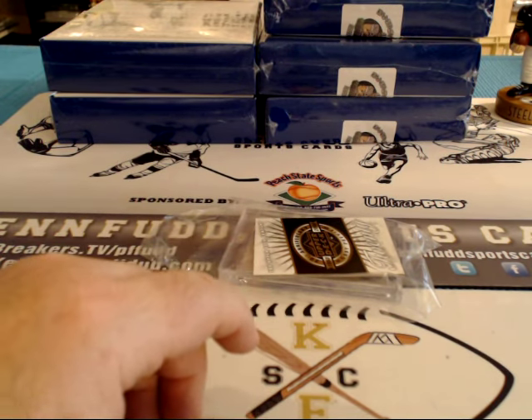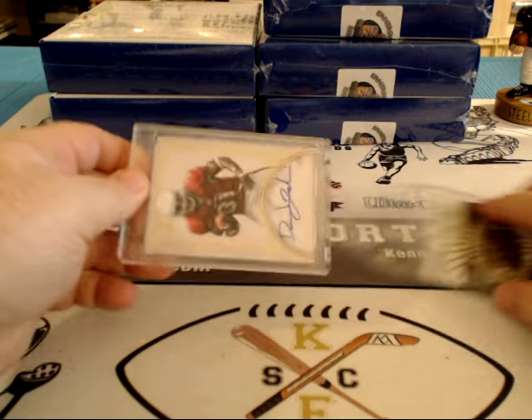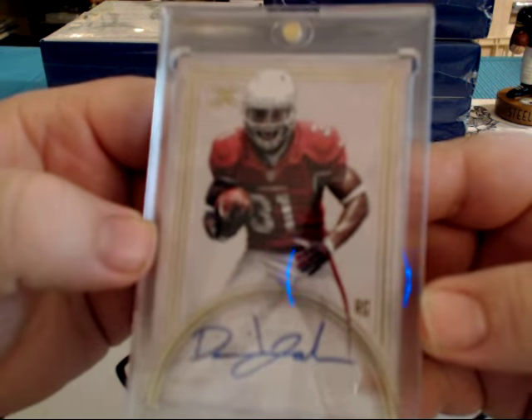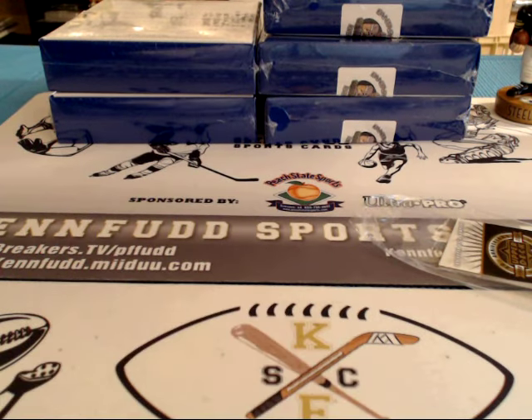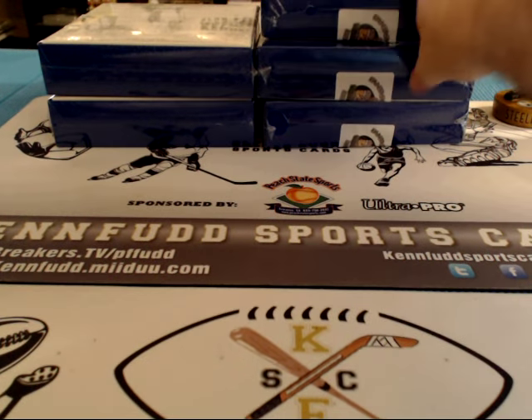JMP hit — there you go JM. And nice, 30 of 99 rookie from Definitive, David Johnson on-card rookie for the Cardinals. Cody C, our new friend Cody, on the board.